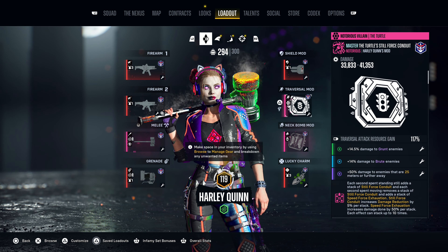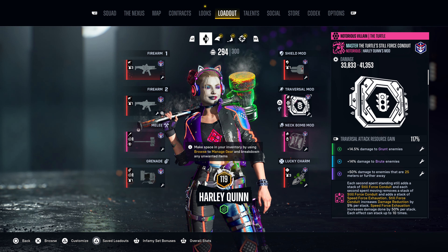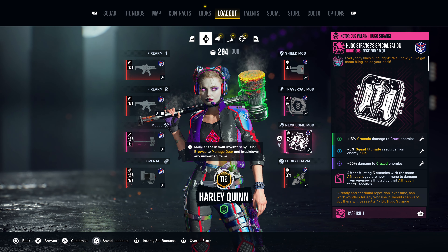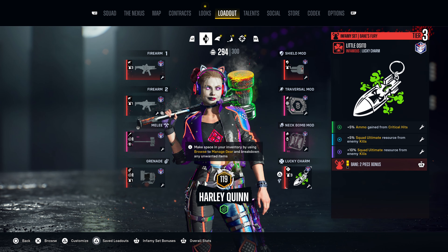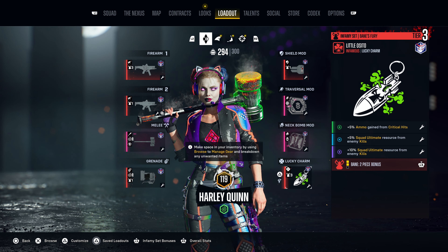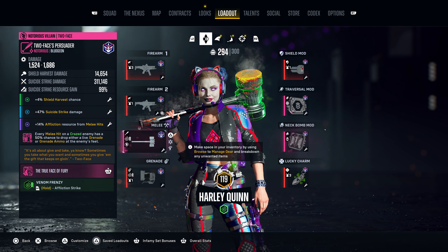Let's move on to the recommended augments on each item. For the primary firearm you want to have critical hit chance, shield harvest chance, and damage to crazed enemies. For the secondary firearm you want the same: critical hit chance, shield harvest chance, and damage to crazed enemies. For the melee weapon you want shield harvest chance, suicide strike damage, and affliction resource from melee hits. For the grenade you want grenade damage to crazed enemies, shield regenerated for each enemy hit, and traversal attack resource for each enemy hit. For the shield mod, you want critical hit chance, shield harvest chance, and damage while shield is at 100% when playing the Ascending and Signal Incursion.